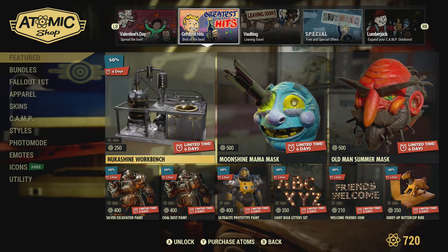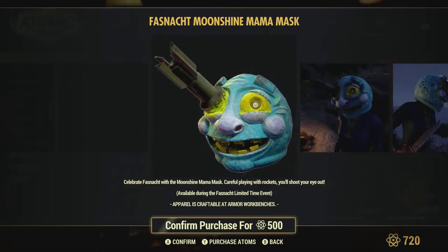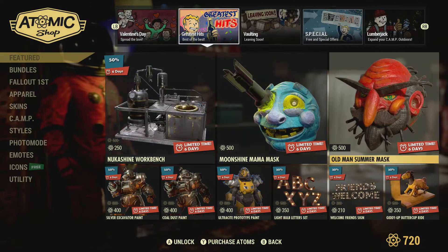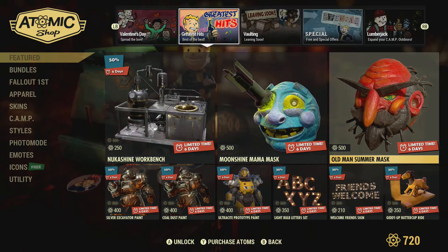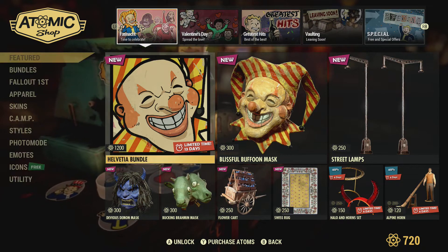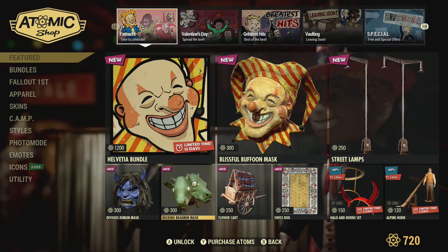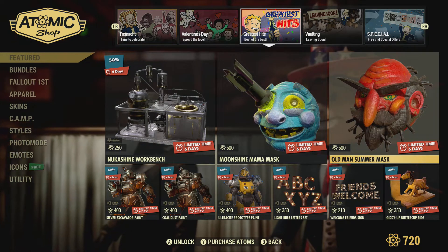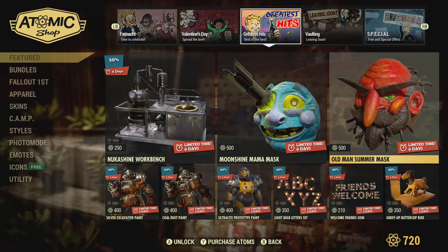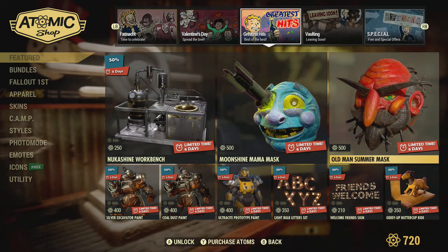Then we have the NukaShine Workbench skin, discounted at 50% off. These should be discounted. But I guess it's Helvetia week. These are old masks — they should really be discounted; the newer ones should be full price. The newer masks are 300, but the old masks are 500. That doesn't really make a lot of sense. I don't think there's that much value in these old masks, so I think they should be discounted.